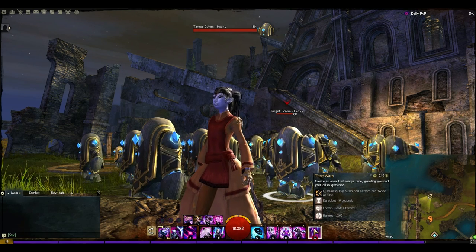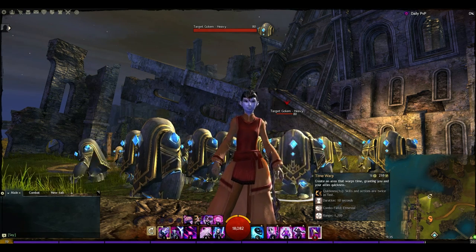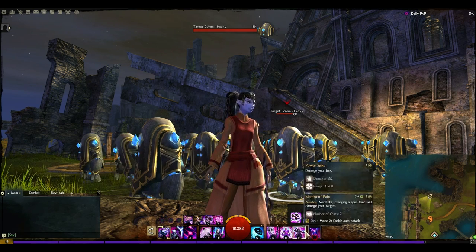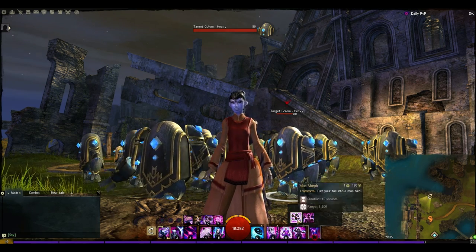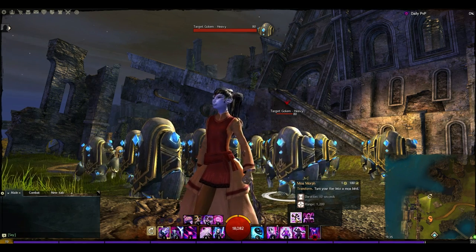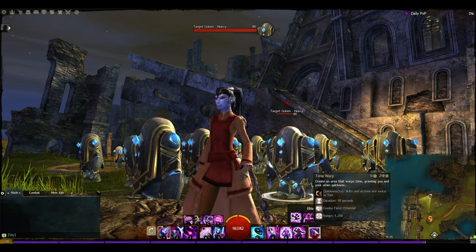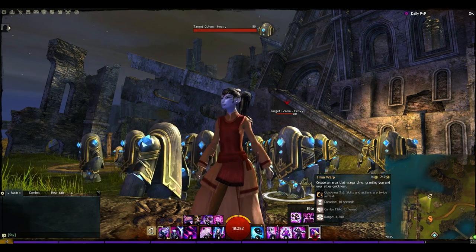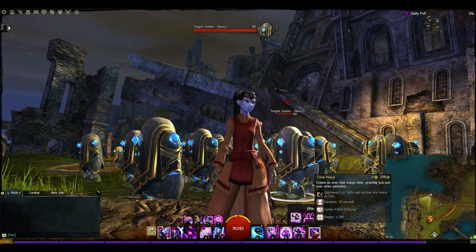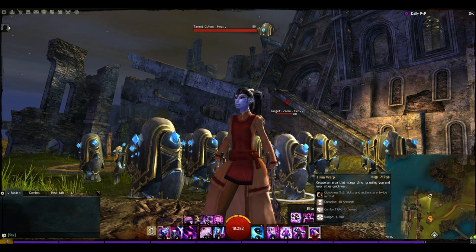For the elite skill, Time Warp is absolutely brilliant — I love this ability. It's fantastic for supporting your teammates in general. You could also go with Moa Morph if you felt it was more useful, but the cooldown difference isn't really that much — it's 30 seconds on over three-minute cooldowns, so it's not a big issue. Time Warp is just so much more useful: 10 seconds of quickness to you and all your teammates in the area is enough to easily turn a fight around and instantly win. It's also great for getting finishes and revives at clutch moments.